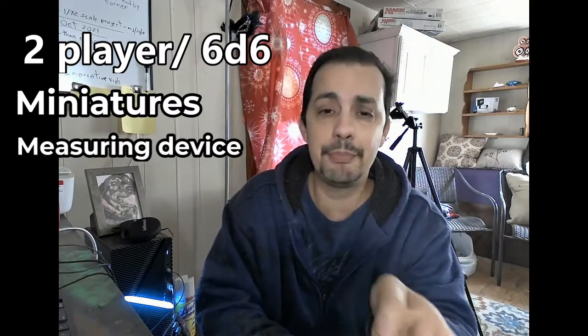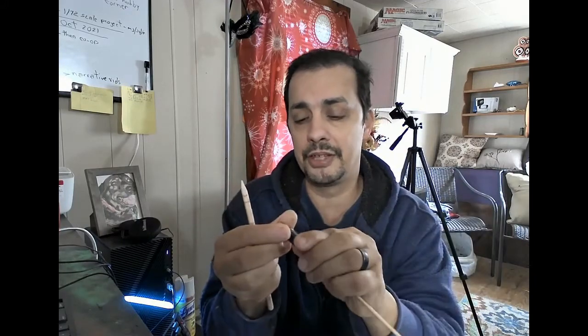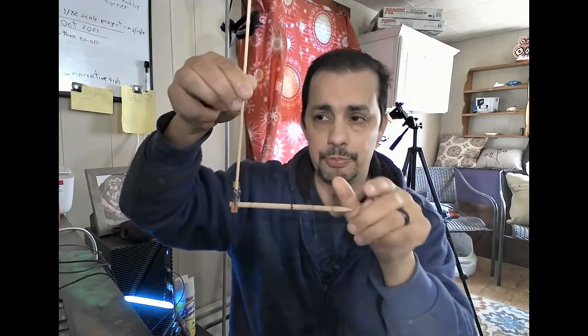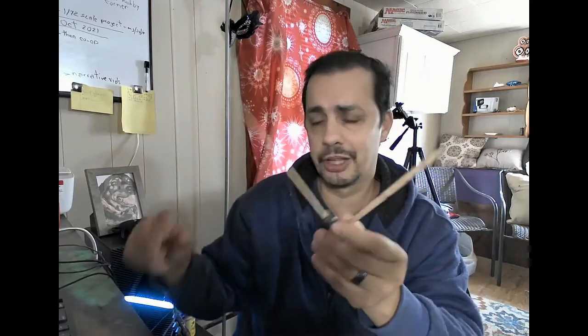The measuring stick mechanic is the same as in Advanced Song of Blades and Heroes. I use my own little creation for these kinds of games — it's interchangeable, with a little clothespin. I just take out the sticks, so when I need a short stick I put in my short stick, or a long stick. This works really well because of the handle. Since I play with a lot of terrain, this allows me to get measurements in cramped areas to move my minis. It's not terribly accurate, but it really works for me.